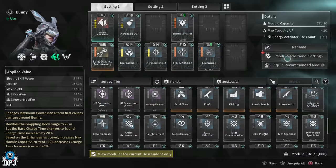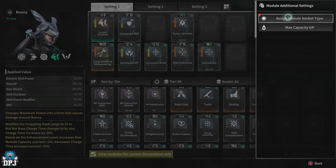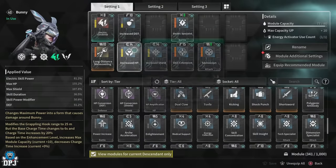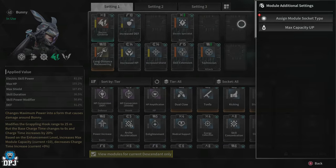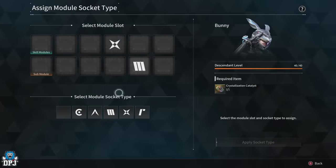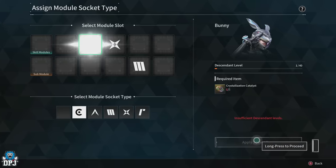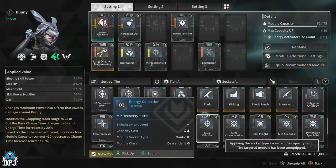When you apply these on your descendant, keep in mind it will reset your level back to one. The same applies to weapons — once you apply one of these socket types, it drops your weapon's proficiency back down to level one, meaning you'll have to completely re-level up your character and weapon to get the most out of it.